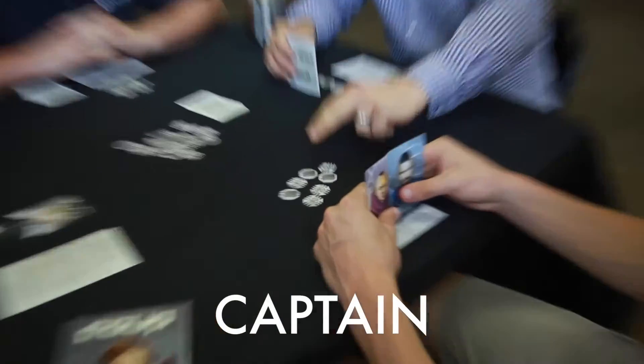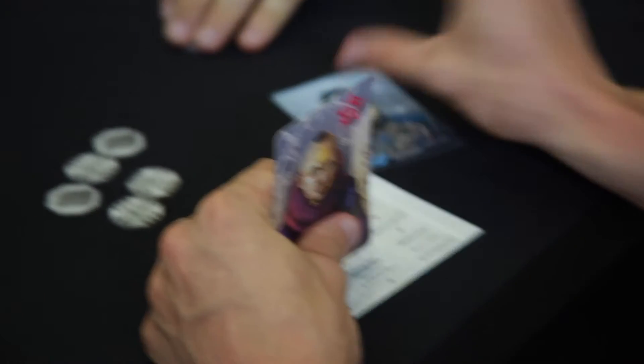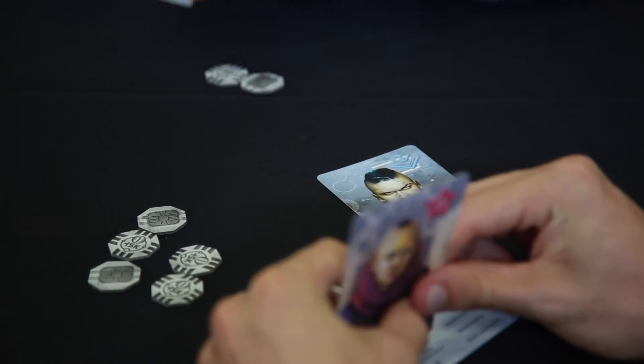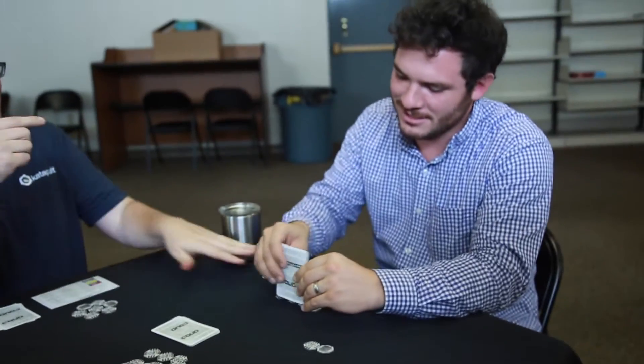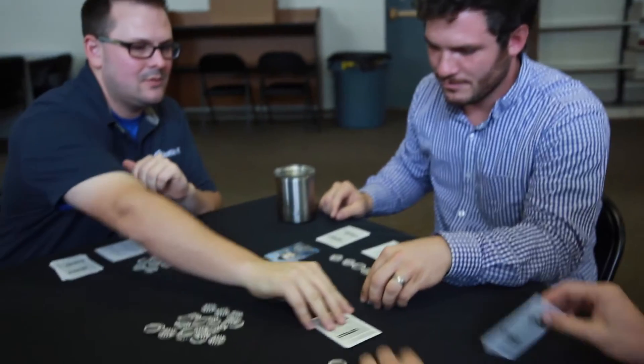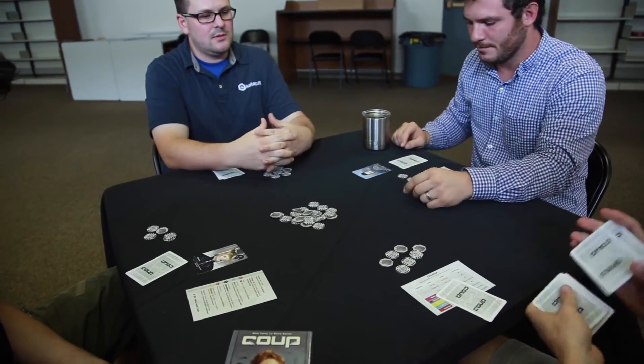Finally, there is the Captain card, which is both an offensive and a defensive card. What this means is that when you have the Captain, you can steal 2 coins from any player of your choice, which is really nice. But the catch is, if they also have a Captain, they can block this stealing, or if they have an Ambassador, they can block this stealing.